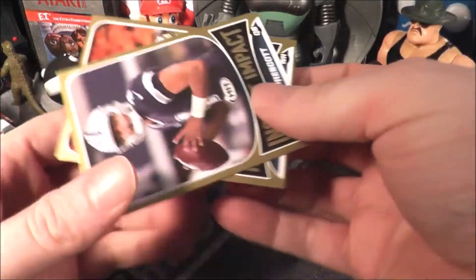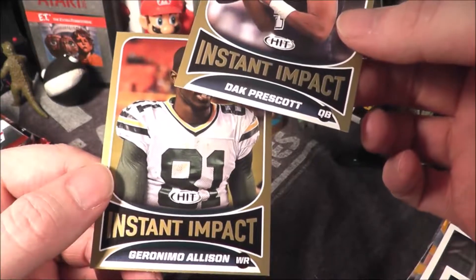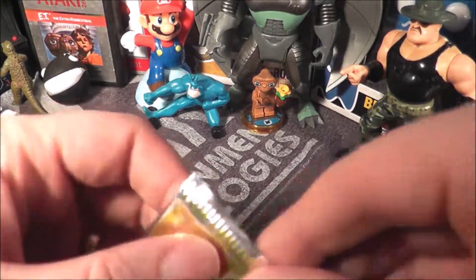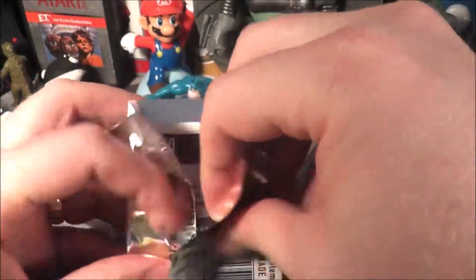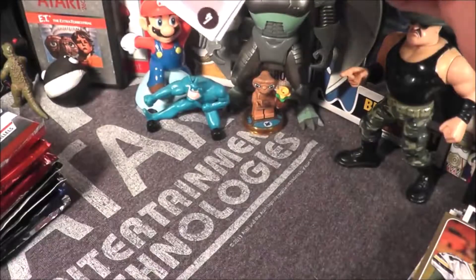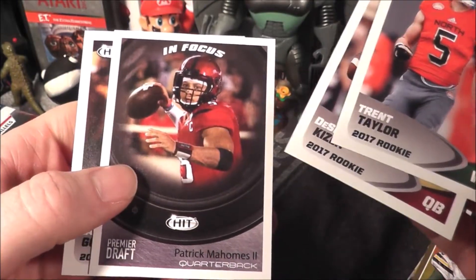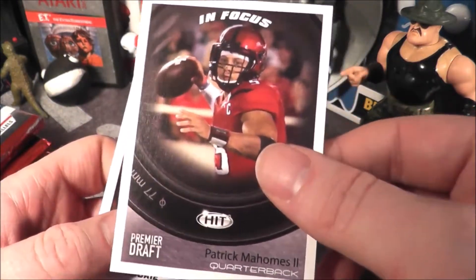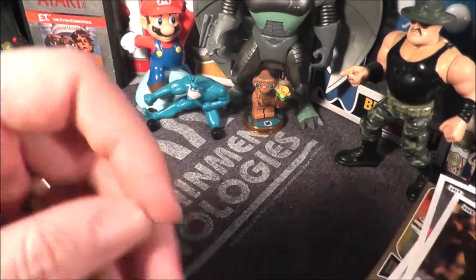Sometimes these packs surprise you — you don't like them, but you get something. We got a Dak Prescott; that's pretty cool. And Geronimo Allison. That's the best pack so far, getting that Dak Prescott and that autograph. The silver packaging reminds me of Star Trek: The Next Generation — maybe it's the gold coloring. I've been watching that lately on Netflix. Trent Taylor, Deshaun Kaiser. My kid is going to be excited — this is his favorite player, Patrick Mahomes. He's adopted the Kansas City Chiefs as his team. Awesome.